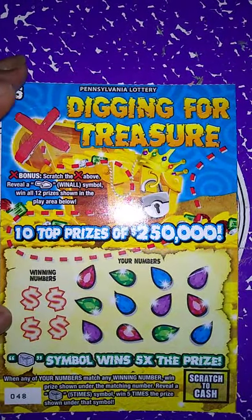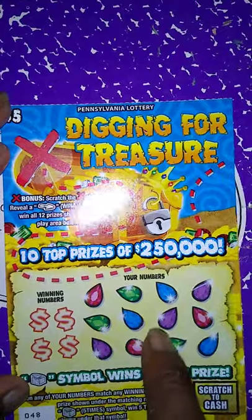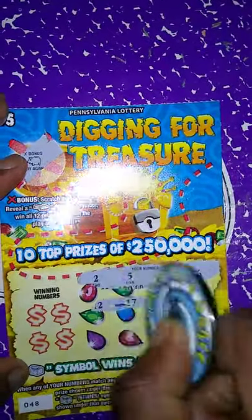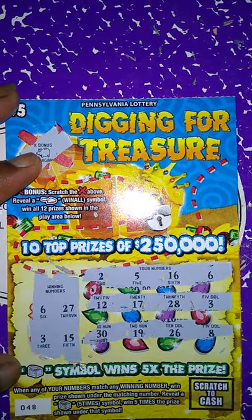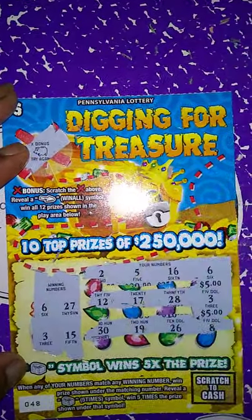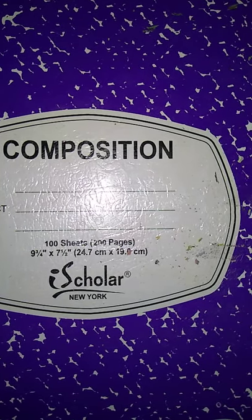Next ticket is the $5 Digger for Treasure — a match number game. Match my number to the win number, win prize shown. Get five times, win five times the prize. Scratch the X, reveal a shovel symbol, win all 12 prizes. Nope, we got a peg. My numbers are 2, 5, 16, 6, 12, 17, 28, 3, 30, 19, 26, 8. The win numbers are 27, 15, 6, and 3. We got a match in 6 and a match in 3 — so this is a $10 winner! So far out of $158 spent, we have $144 back.